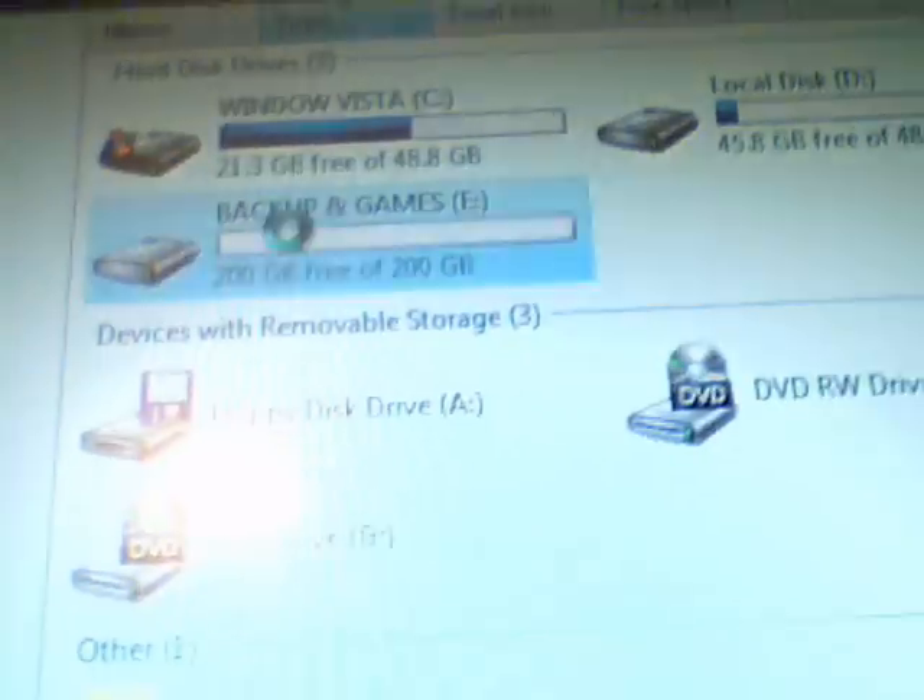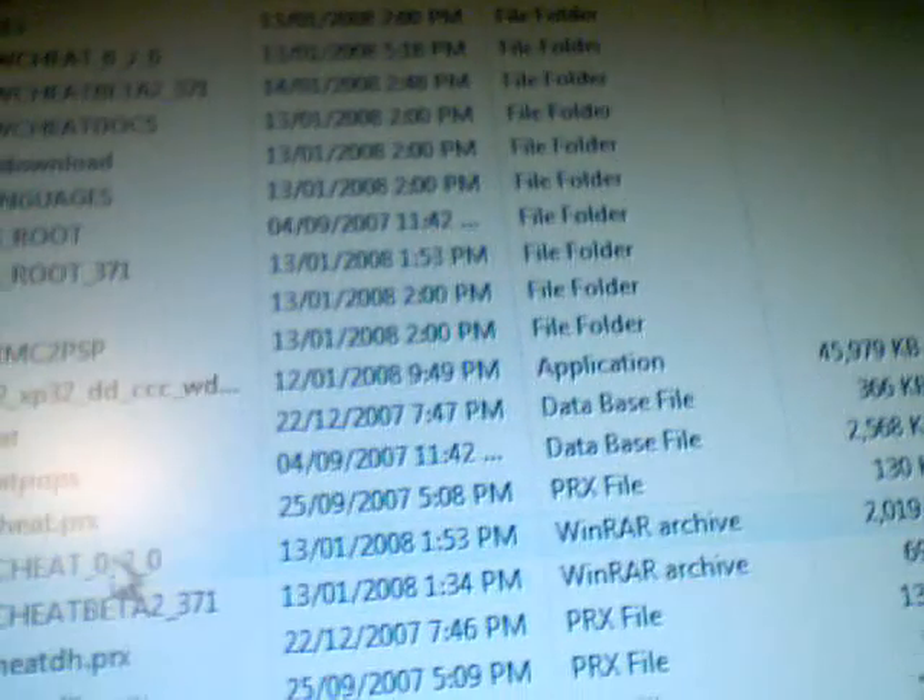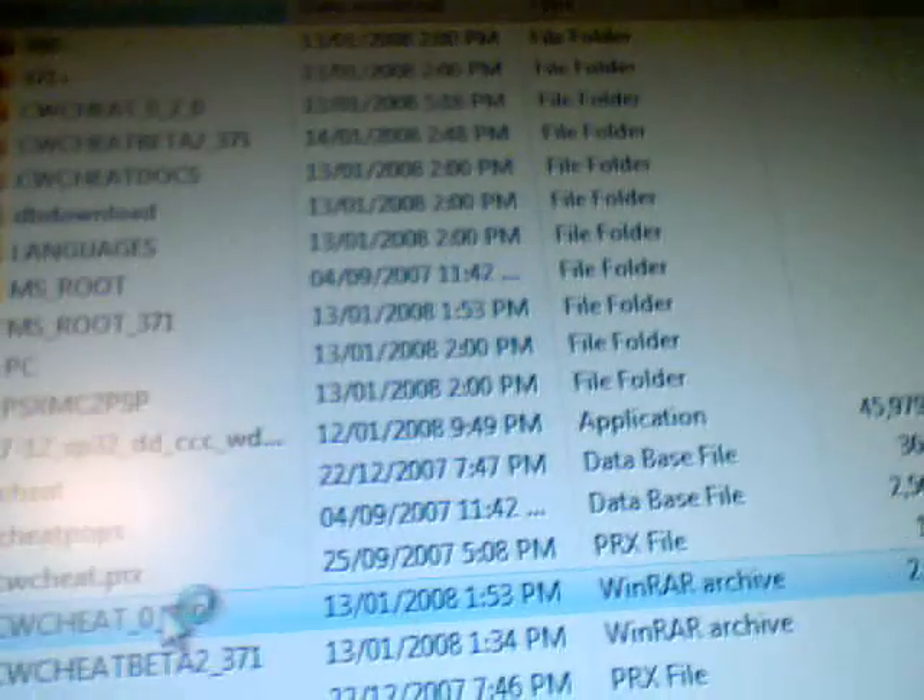Then click on Start and go to Computers. Go to wherever you saved them and extract them. There's actually not much in these files, so it should be pretty quick.